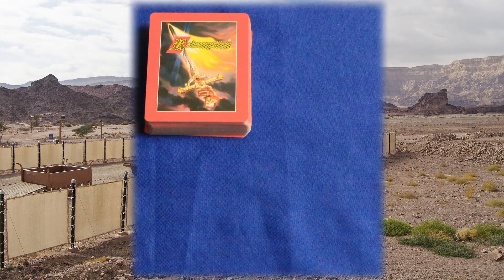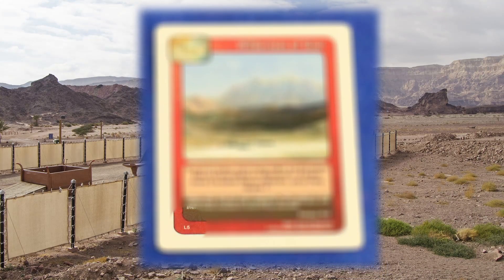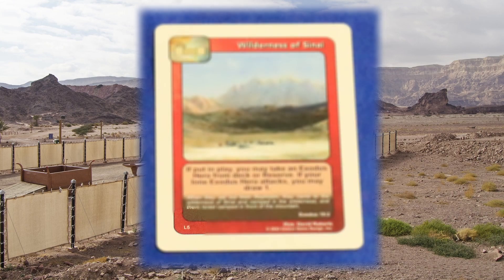To set up, each player should have a 50 card main deck and a 6 card reserve. When you first get the set, the decks will already be separated, but if they should ever get mixed up, you can look in the lower left corner and separate them into decks K and L, with the reserve cards clearly labeled as such.